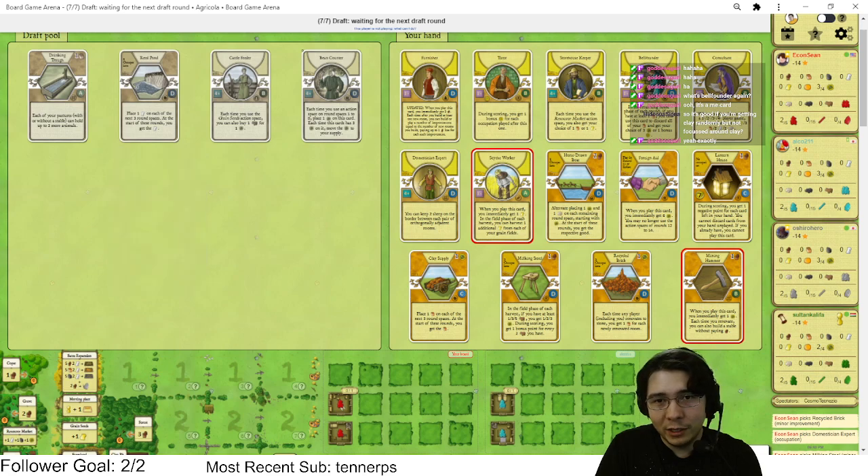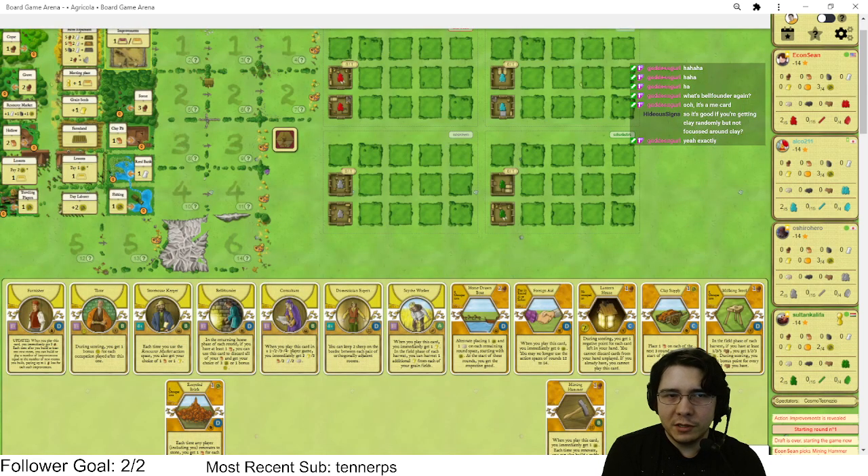Reed Pond is not terrible — we want to build a bunch of rooms anyway with Furnisher to get our improvements out. The problem is we have to take reed, stone, food a bunch of times. I'll just take Mining Hammer — totally fine, and we can play it for a food later on. We're going wood, wood, start player, Lantern House if we get it. Otherwise wood into clay or something like that. You can major-minor Lantern House — we're going wood into that, all major-minor flip.